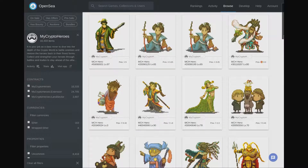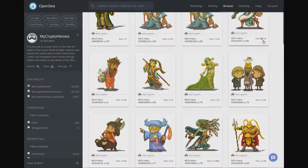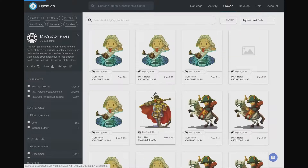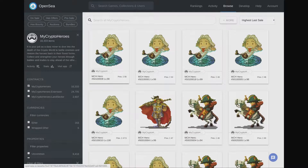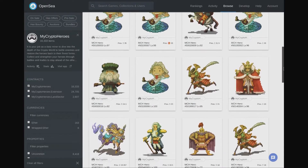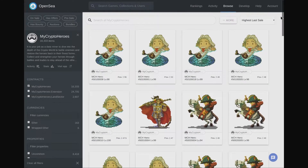My Crypto Heroes is one of the blockchain games at the moment where there is a really solid market in NFT trading. These are non-fungible tokens — all of them are unique individual blockchain items with different levels, even if some share the same character type. Some are going for around 0.3 ETH, while high-end NFTs are selling for between 47.5 and 55 ETH. Napoleon is up there at 40 ETH. We have around 2,000 wallets holding My Crypto Heroes characters and quite a lot of trading going on.